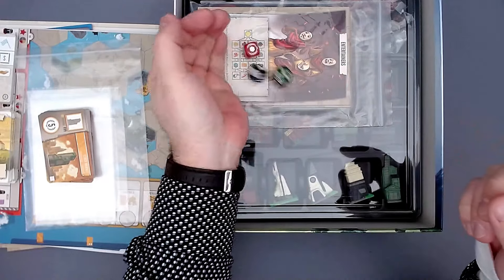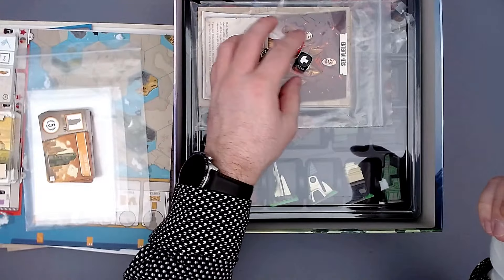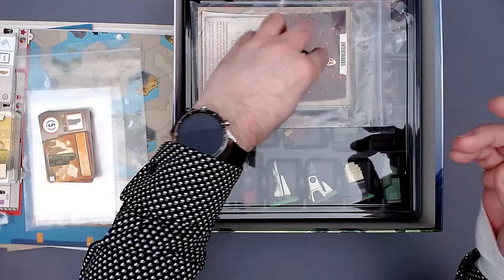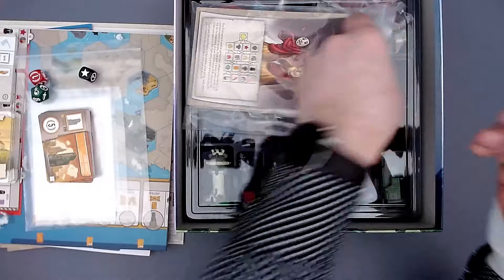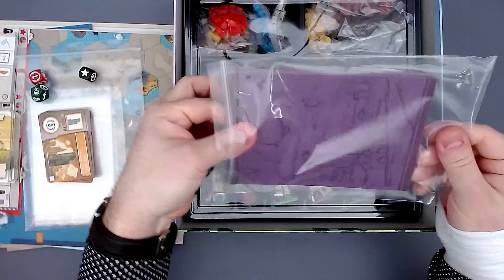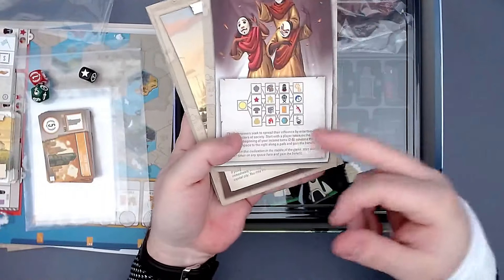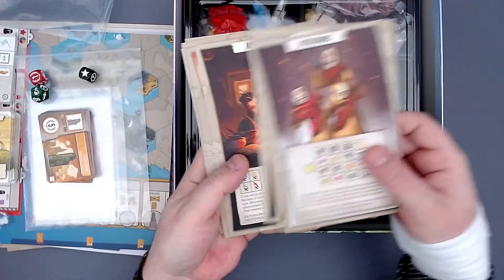These dice feel really good. You roll them sometimes in the game — for example, when you spread your influence on the green track. There are several instances in the game where you roll the dice, but not every turn, just depending on what you do. And here are the civilization cards — the main draw of the game.